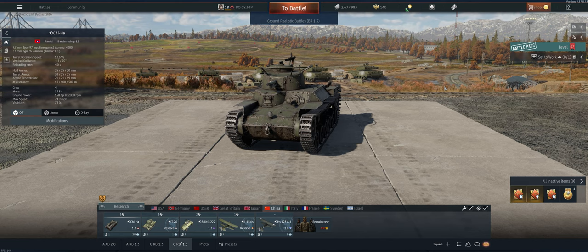Hey guys, welcome back. Today we're taking out the Chinese 1.3 Chi-Ha in Ground Realistic.